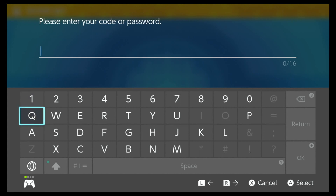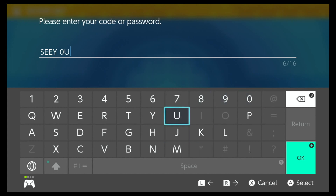The code for Gimmighoul the Chipper is: C-U-B-0-1-4-I-N-P-A-L-D-E-A. Quickly put in this code and let's see if we get it.